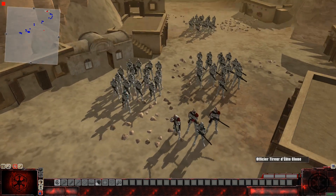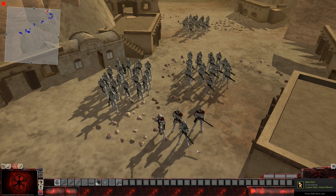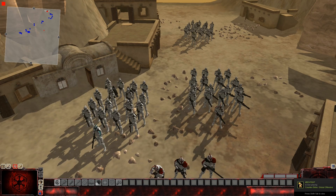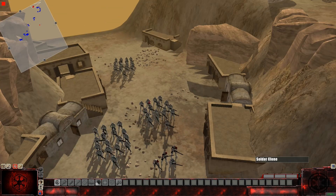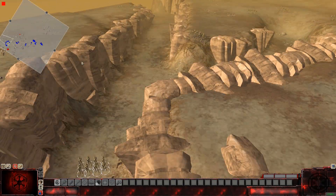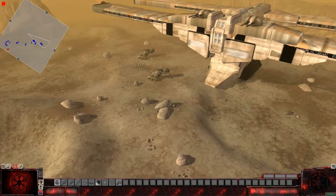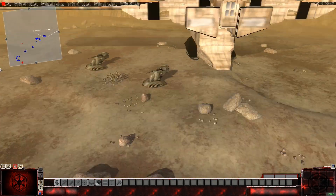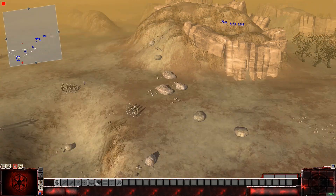Essentially what we've got here is kind of the same layout as before, a little different though. Rico with his snipers and then the other guys with their own squads, except this time I made sure to include some rocket launchers and some different weapon variety. Essentially the clones have to make it all the way back to the droid ship and destroy it, but they have many obstacles to go through.